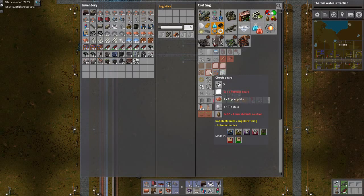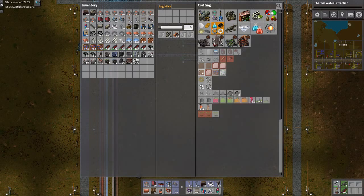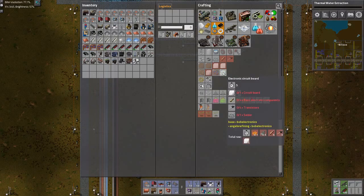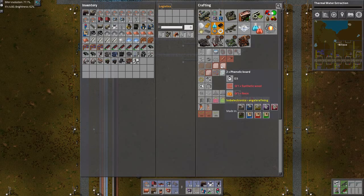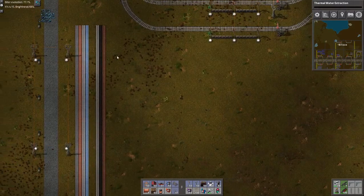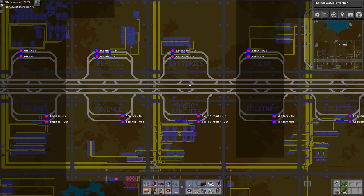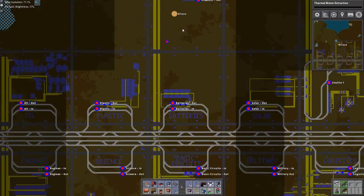Actually, I should call it circuit. This is called electronic basic board and this one should be circuit board. I am going to rename it to circuit board. The first thing I want to do is the phenolic board, and now what I've done is taken the wood I have down here for my basic circuits, and I'll call this one circuit boards.